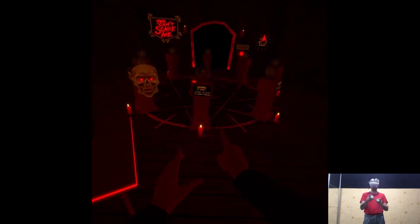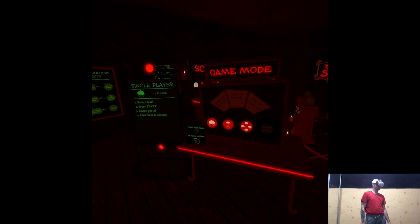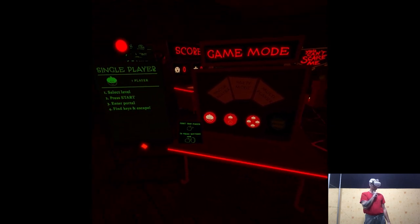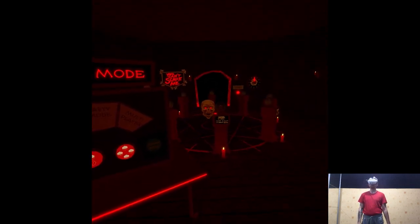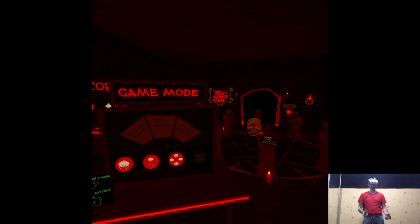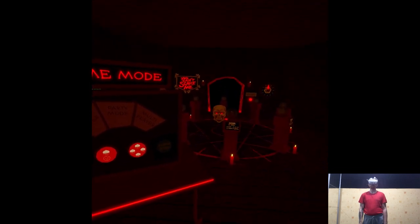In-game host Gregor the Horrible introduces the game. He explains the game mode machine: Single player lets you go through a spooky level solo. Party mode lets you scare friends with one headset — take turns setting traps and facing fears, with casting recommended. Multiplayer lets you scare friends in real time, with one to three friends setting up scary encounters and wearing costumes to get the last friend to scream.